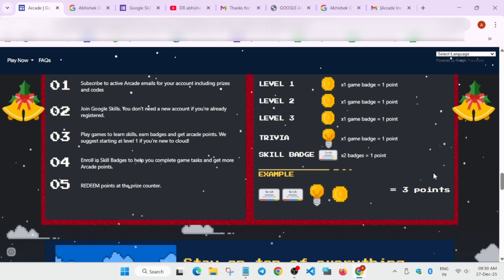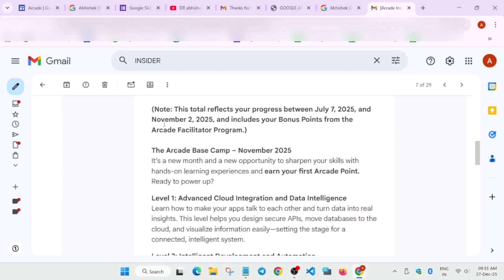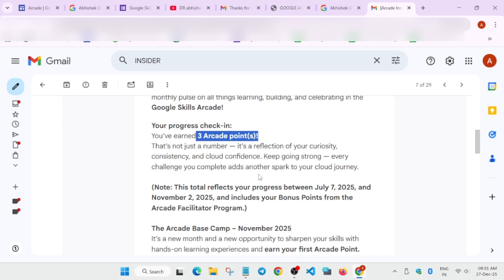The easiest way to calculate: open your latest Arcade Insider email — whether from December, November, or back to July. The December email will mention how many points you've earned from July 7th through approximately December 1st or 2nd. Note that date, then go to your profile and count only the badges earned after that cutoff date.